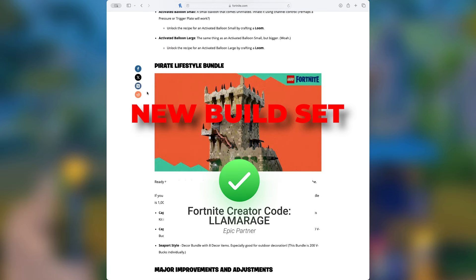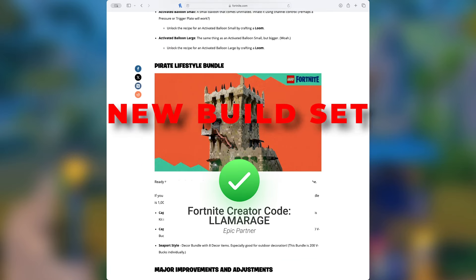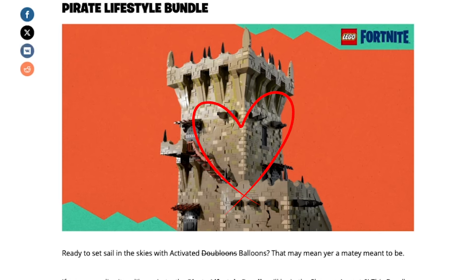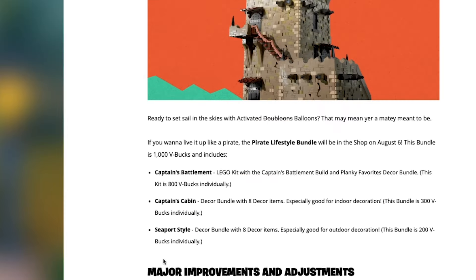There's a new build set coming tomorrow and it looks really great. It's another castle set — the pirate lifestyle bundle. The bundle will cost a thousand V-Bucks and includes several build sets plus a decor bundle. You can also buy them separately.